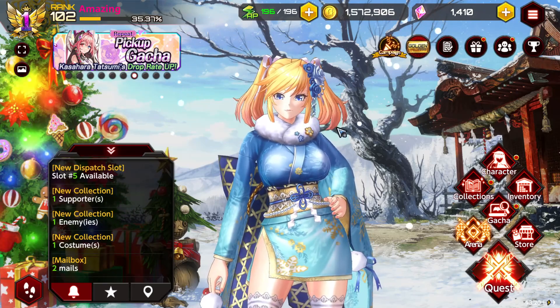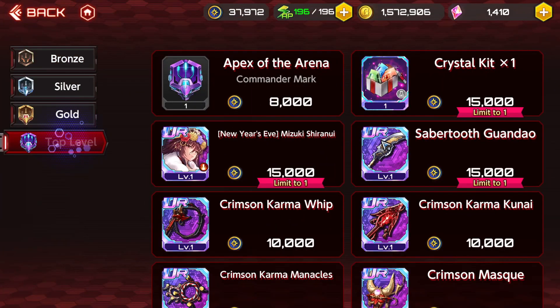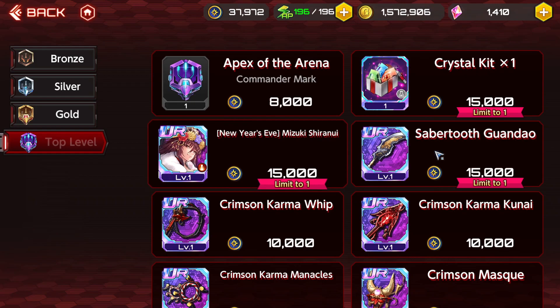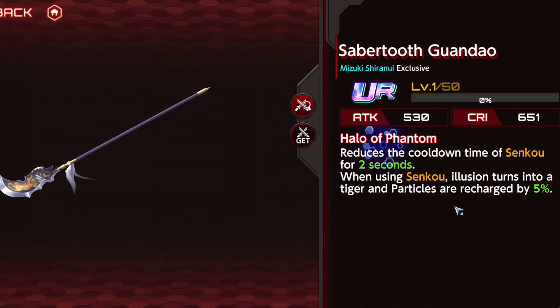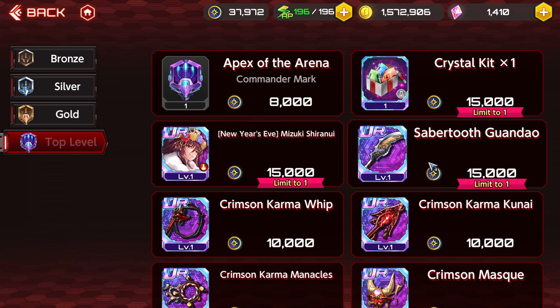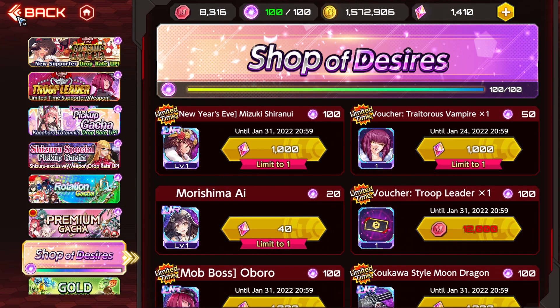It's actually a pretty big update with a lot of really nice stuff. First things first — if you go to the Battle Arena and the arena shop, they are actually selling both the Mizuki Shiranui supporter and the weapon that comes with her as a limited time supporter and weapon, which is really cool. This is free. So a free copy of Mizuki Shiranui and the Sabertooth weapon — you're able to get these just by using your PvP coins. This is why I've been saying to always save your PvP coins, because they actually did put the Sakura supporter from Halloween in one of these PvP shops too. It's also in the shopping desires if you want to pick up a copy.